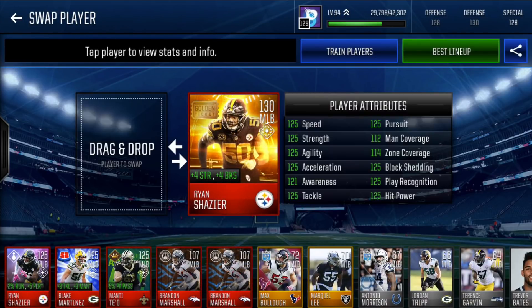Next we have golden ticket Shazier — 130 overall, with the GOAT promo card art, plus 4 strength, plus 4 block shed. This is probably going to be his last card unless he can make a strong comeback — we're all praying for him. With so much play rec already being boosted from Mike Evans and Anthony Barr, it wasn't worth having the plus 5 play rec from Boss Shazier. So I grabbed this guy from the auction house. He's got 125 speed, strength, agility, accel, tackle, pursuit, block shedding, play rec, and hit power. Really nice card art and an amazing card.